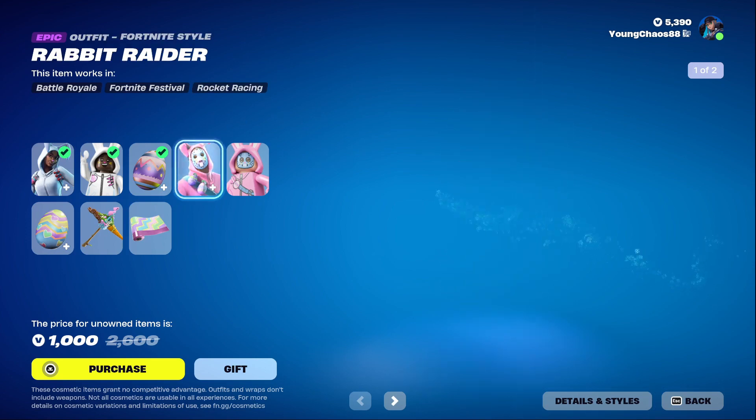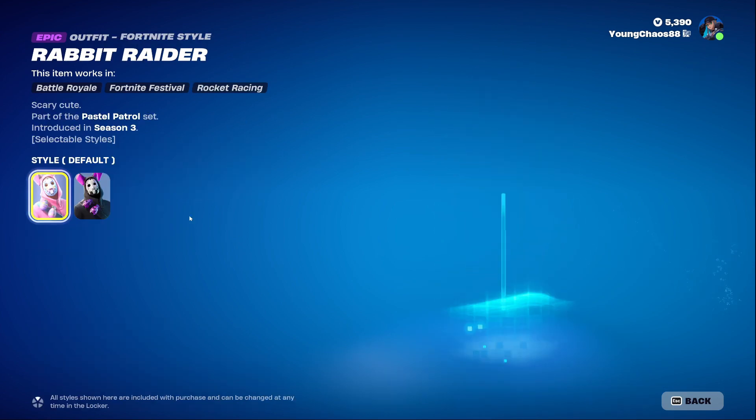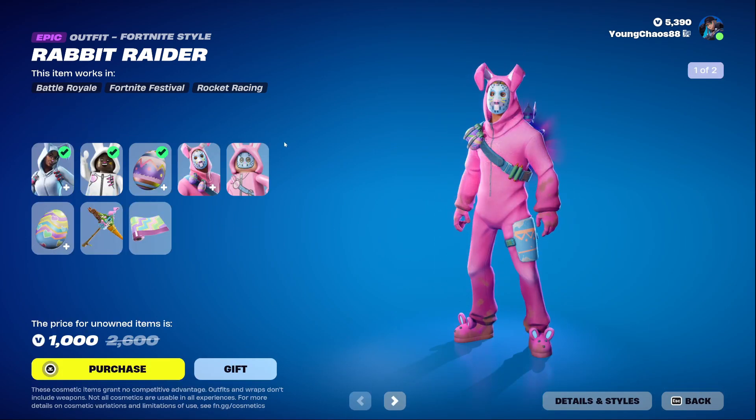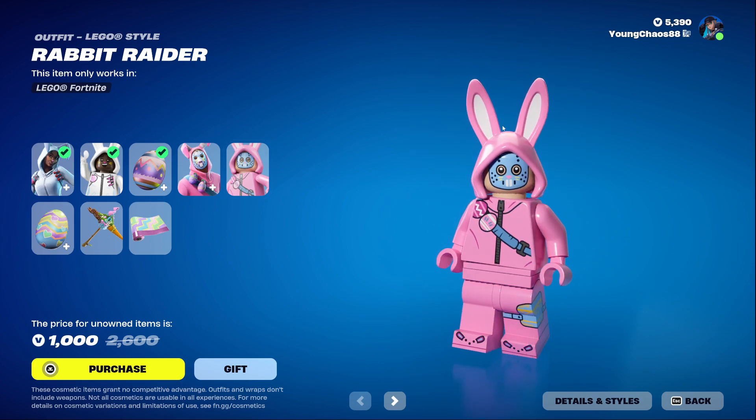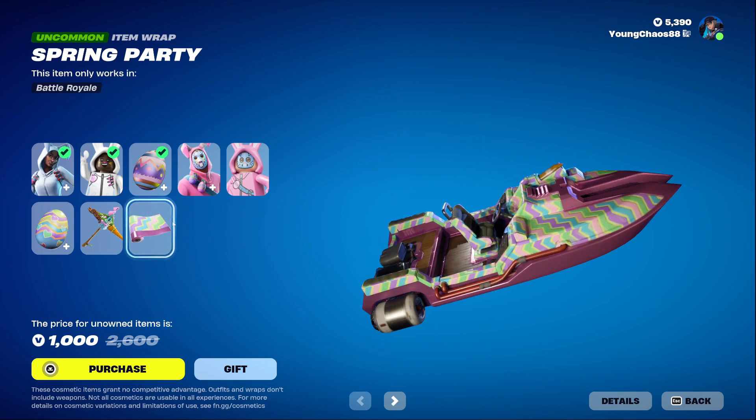The back bling includes a second egg variant as well. We also have the Hard Boiled epic outfit at 1500 V-Bucks. That skin includes a secondary dark style which is such a great look for both of these outfits — they look so clean. On top of that it includes the detailed LEGO style. The Sick of Our Hearts wrap is 800 V-Bucks and the Spring Party wrap is 300 V-Bucks. You can buy everything separately.